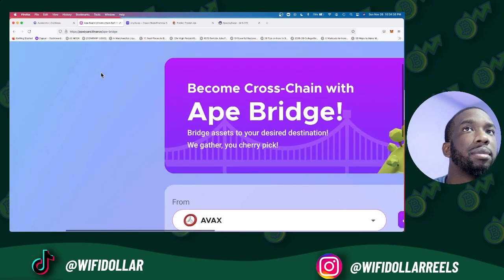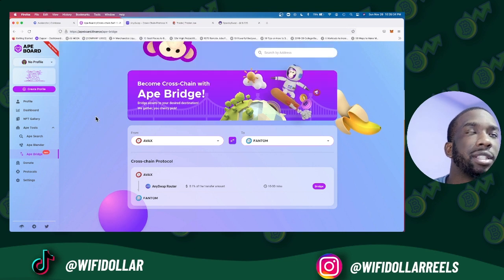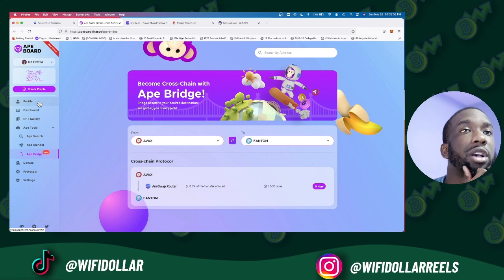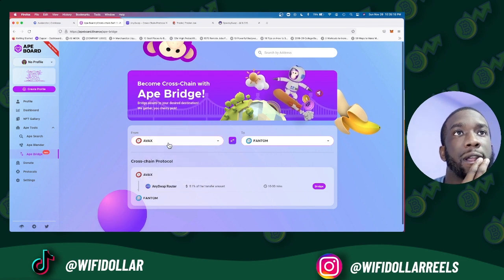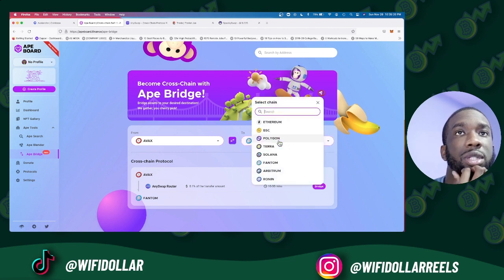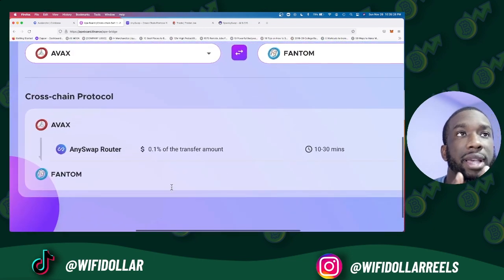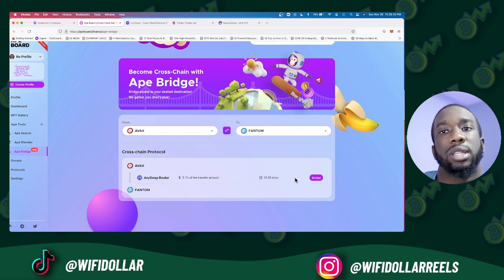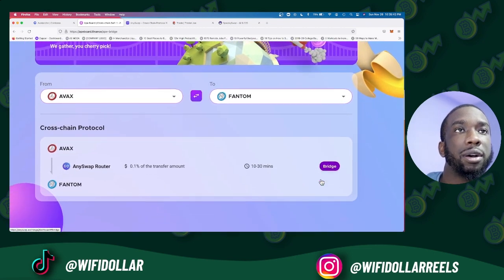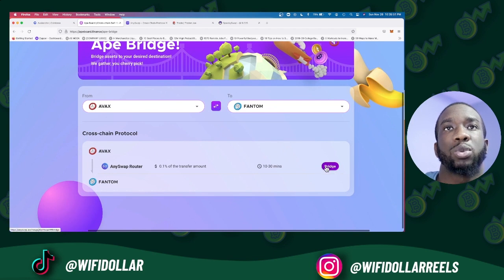After that, go to 8bridge Finance — it's basically a cross-chain protocol aggregator. I want to use AVAX and send USDC — stable coins — from the AVAX network to the Fantom network. It shows AnySwap is the best one to use here. When you click Bridge, it takes you to the AnySwap router website, which shows you the best swaps available.